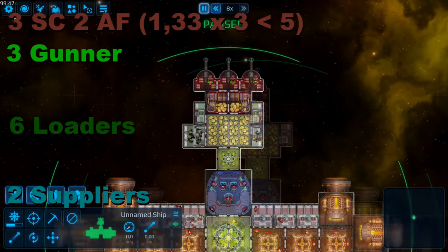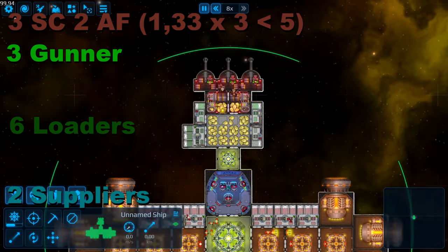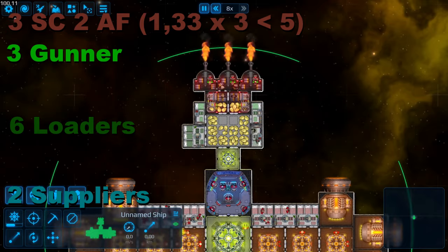Next up: 3 standard cannons — 2 would just be a waste since we have the extra ammo, so let's use it. We have 3 gunners, 2 suppliers, and 6 loaders, combining for 3000 DPS for the price of 11 crew members, thus 273 DPS per crew member invested.